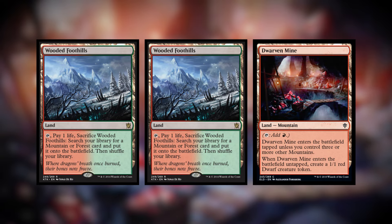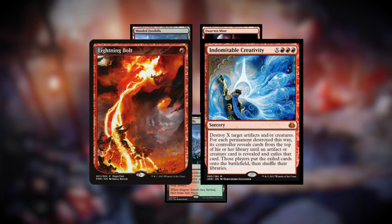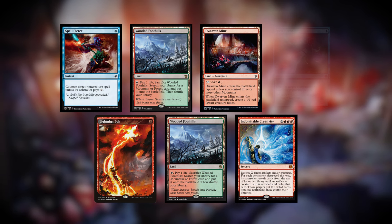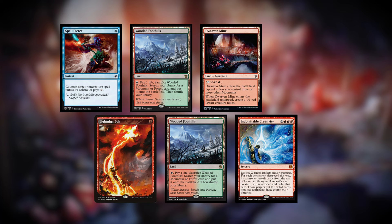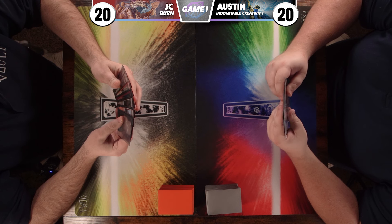For game one, my opening hand is pretty decent. I've got three lands: two Wooded Foothills and a Dwarven Mine. I also have a Lightning Bolt and a Creativity, so a little bit of early action. Creativity is my win-the-game card. I also have two copies of Spell Pierce. Because I'm on a mulligan, one card goes to the bottom — it'll be the extra copy of Spell Pierce.